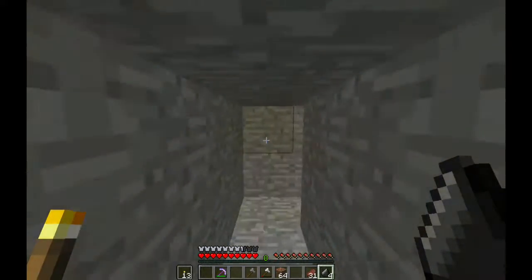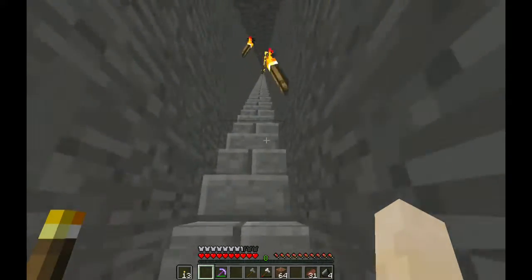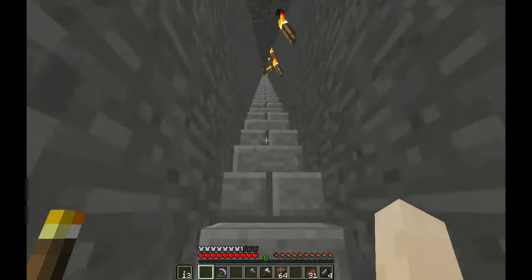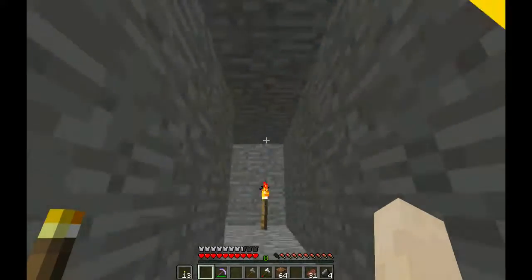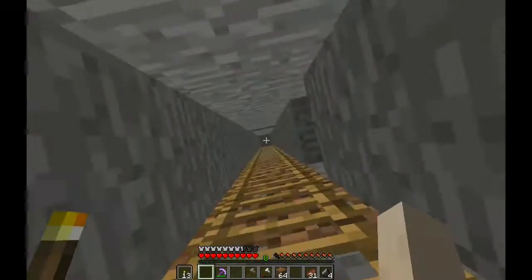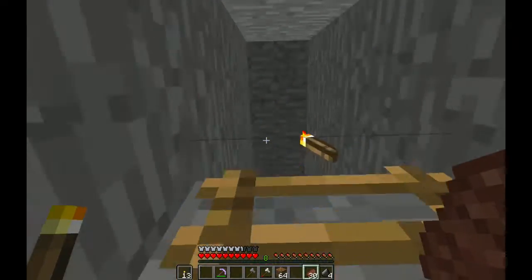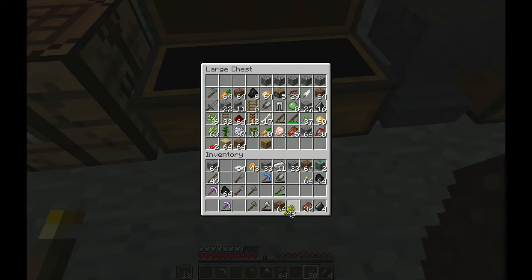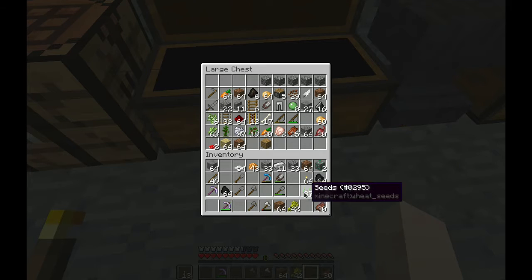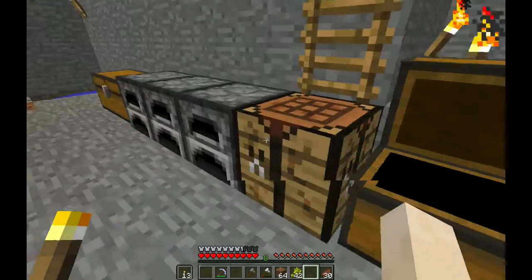We'll probably breed the cows up here. Breed the cows, maybe breed the sheep, and shear some more sheep. That run is getting old - I might have to install a water elevator and like a safe fall if you go way back down or something. We have some wheat; I'll breed the chickens as well. We have carrots, we'll breed the pigs. We'll breed everything. Let's chop some wood first.